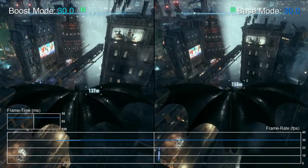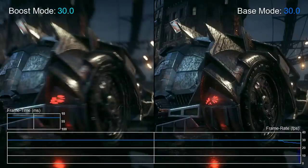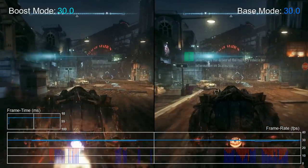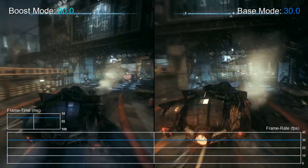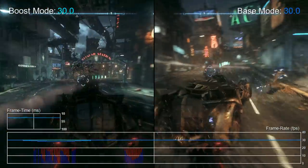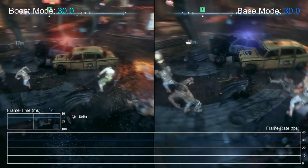Our final game is Batman: Arkham Knight. Those driving scenes absolutely benefit from boost mode. On a regular PS4, minor screen tearing and drops below 30 fps appear while driving around the city. With boost mode enabled, these issues are cleaned right up and the game runs like a dream — a very solid 30 fps is easily achieved. We've seen improvements with other Unreal Engine 3 games, so it's no surprise Arkham Knight benefits as well. This just reminds us how beautiful the game actually is. You get that extra layer of polish when playing on a PS4 Pro with boost mode enabled. A great result all around.